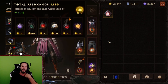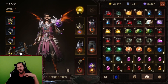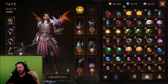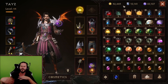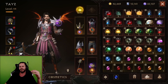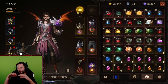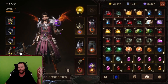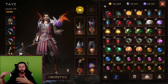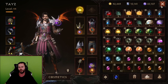We currently have 1,890 resonance. As far as backup gems, I have some Seeping Biles in here. I have a three-star Seeping Bile because I figured it'd be more beneficial to keep it rather than sell it at a low rank. All the other gems I'm not using — such as Chip of the Stone Flesh, Winstones, and Bottled Hope — I'm basically just going to be putting those on the market.